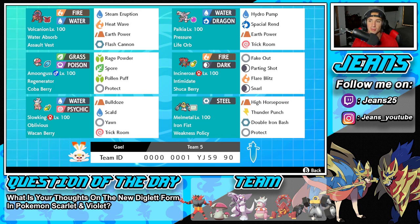The second Pokémon is going to be that lovely Life Orb Palkia with the Pressure ability. This Pokémon is super strong — I really do like it in the Dynamax form. It's got Hydro Pump, Spacial Rend — both of them are going to be our STAB moves — and it's rocking Earth Power for coverage and Trick Room for trick room purposes.